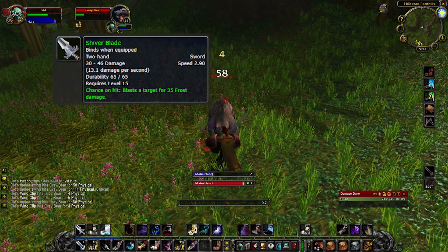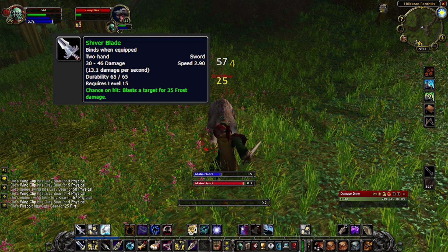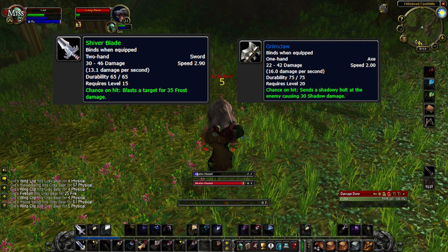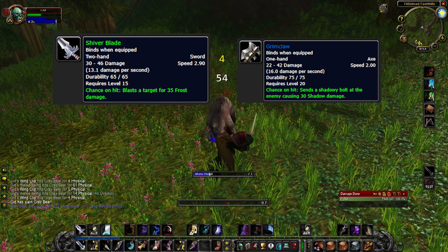With the Shiver Blade, for example, the game thinks you're actually getting three hits instead of two, and gives you an extra chance to get a proc. However, for the Grimclaw, it thinks you're only getting one hit instead of two, and it forces your chances to proc down to one per spell batch.